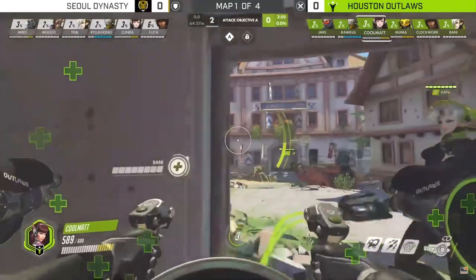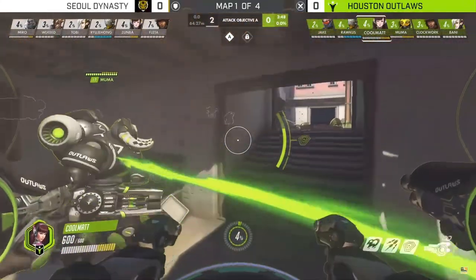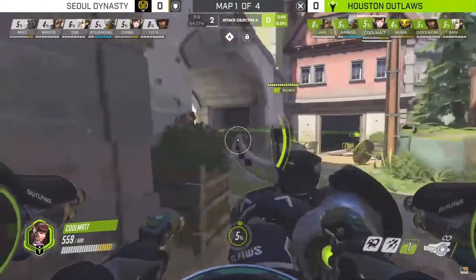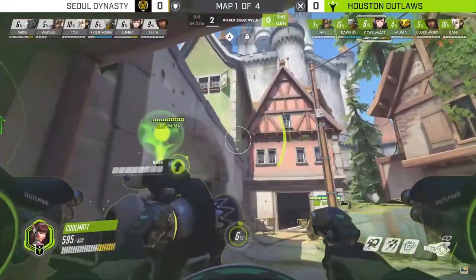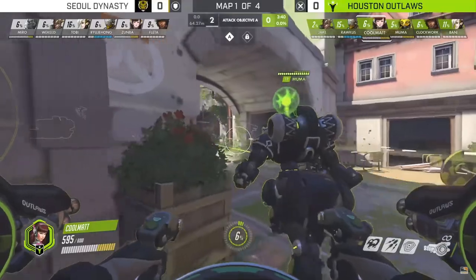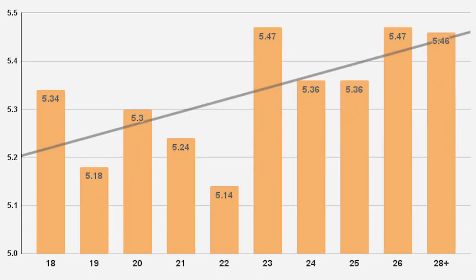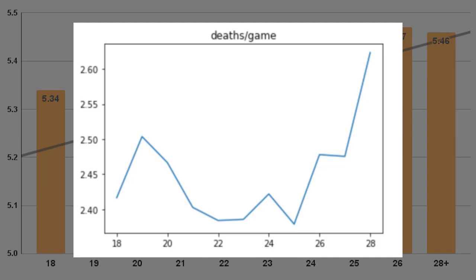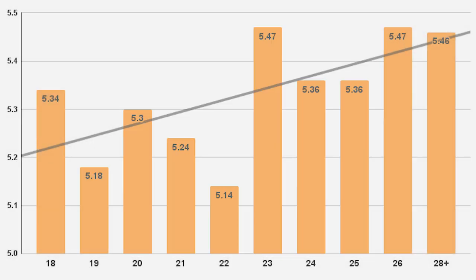Now let's get into the aging curve. We graphed the average deaths per 10 over each age group. One thing to keep in mind is that because the number of players above the age of 27 is very small, we combined that data into a category called 27 and up. Here are the final results. There definitely is an aging curve for Overwatch — the average deaths per 10 decreases up to the age of 22, and it suddenly increases at the age of 23. The overall trend in our graph is very similar to the League of Legends data published by OP.GG.